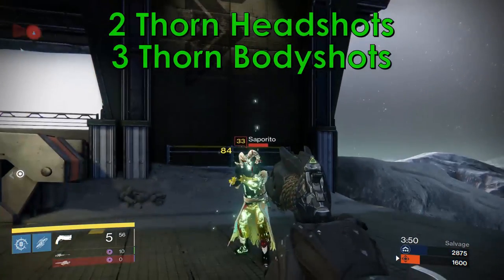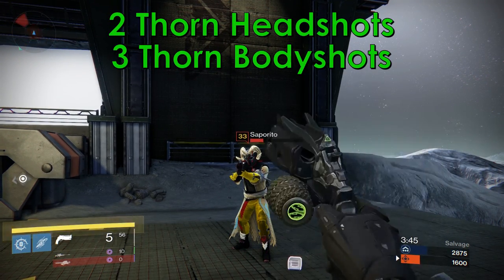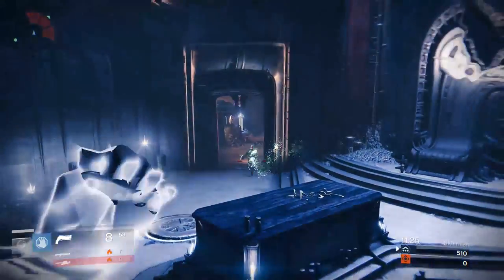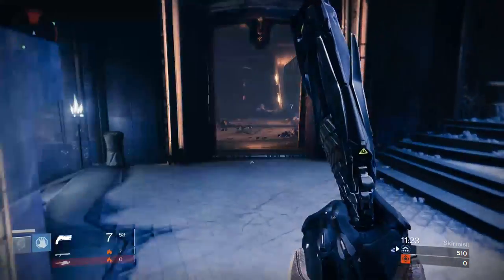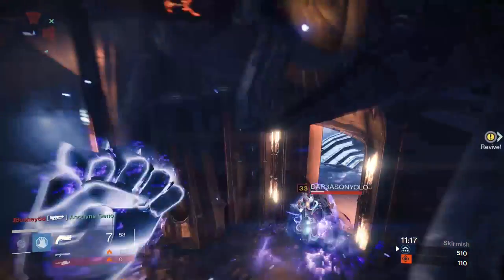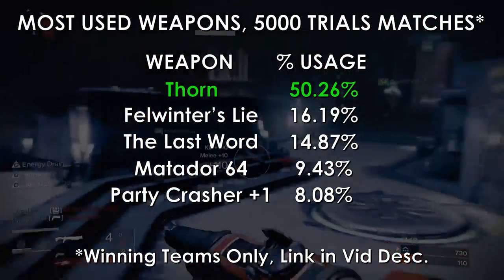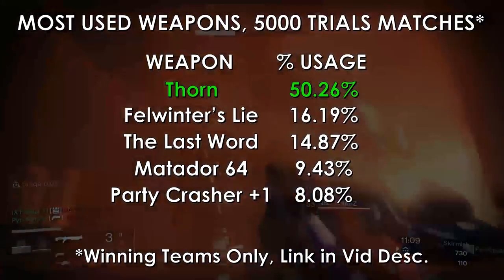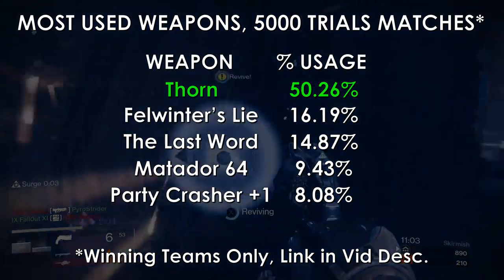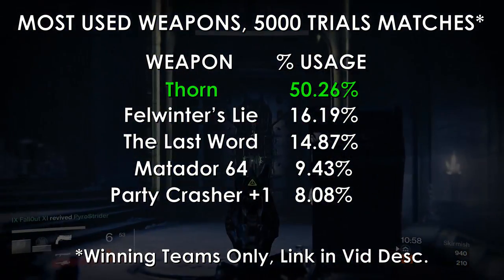Except a Warlock wearing the Ram. Now, saying that Thorn is a popular weapon in PvP might be a little bit of an understatement. Recently, Reddit user Spiffy Jr. conducted a study where 5,000 matches of Trials of Osiris were analyzed to find out what weapons winning teams were using. The number one weapon? Thorn. By an overwhelming majority — more than the next four weapons combined. The gun is used a lot, and being able to live through both two rapid headshots and three rapid body shots of the number one Crucible weapon is definitely a big deal.